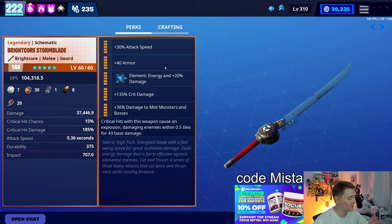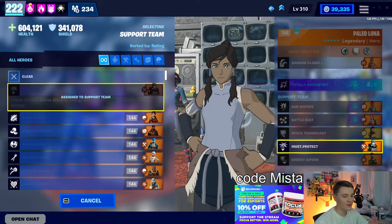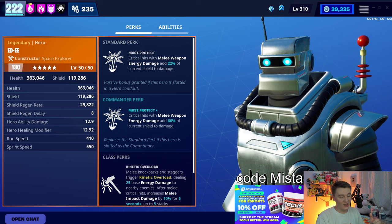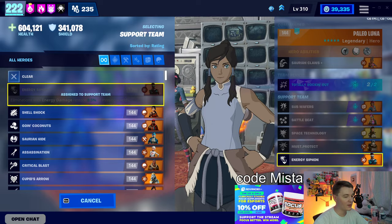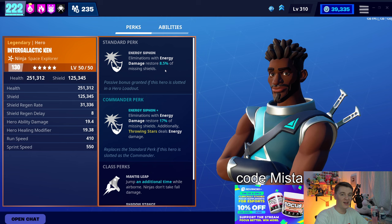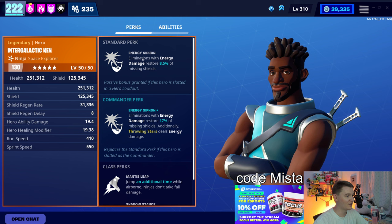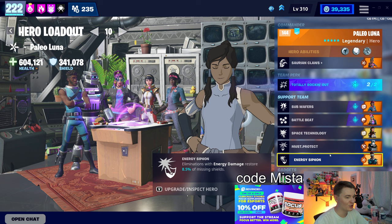Mainstage Quinn gives us subwafers to activate Totally Rocking Out. Battlebeat also activates Totally Rocking Out. And Azealia Clark, who is bugged - she increases your ability energy damage, which actually counts for damage for the crit hits cause an explosion. We're going to be using a Brightcore Stormblade with attack speed for Luna, crit damage because of Totally Rocking Out, and that crit damage does boost the explosion damage. Armor is apparently worth using.